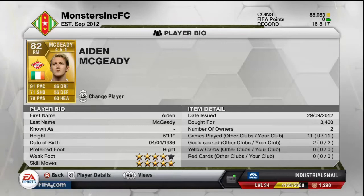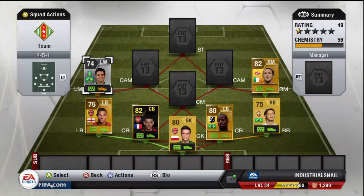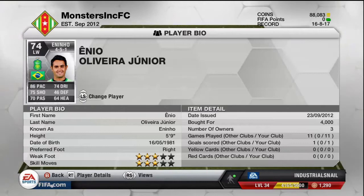Our next player is not a left mid but a left wing. Our left wing here is Nino — he used to be a silver in the last game, then got upgraded to a gold. He was a centre forward but now he's moved to left wing, and I do like him a bit more here. He has lost a lot of pace though, which is kind of annoying. 4,000 coins, and he gets full cam on the left wing.